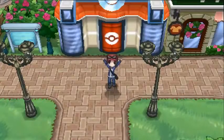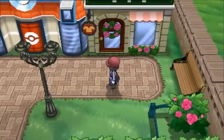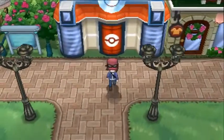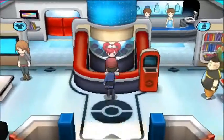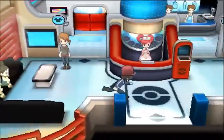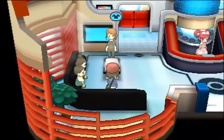Welcome to part 3 of Pokémon X and Y let's play. In the last episode we reached Santalune City and just left, so let's go ahead and explore this Pokémon Center. There are two kids sitting there — let's see if we can sit. Yes, we can sit, that's fine.